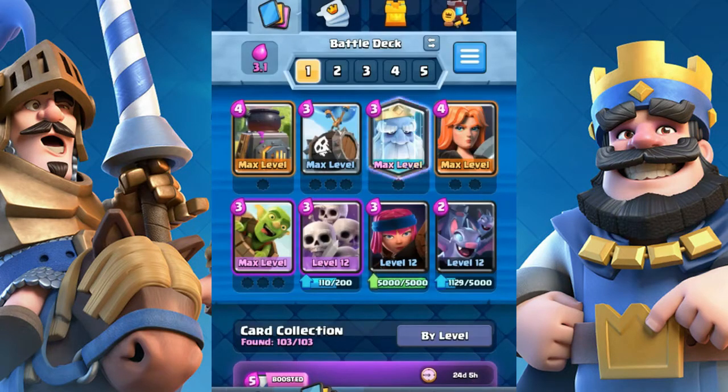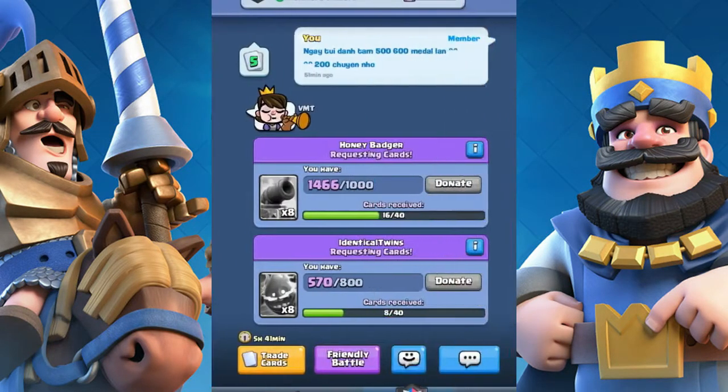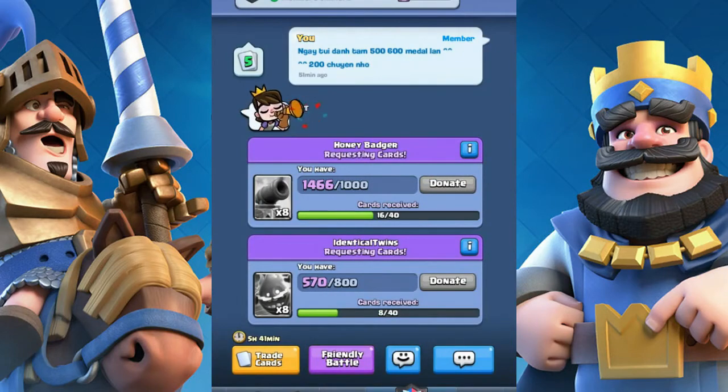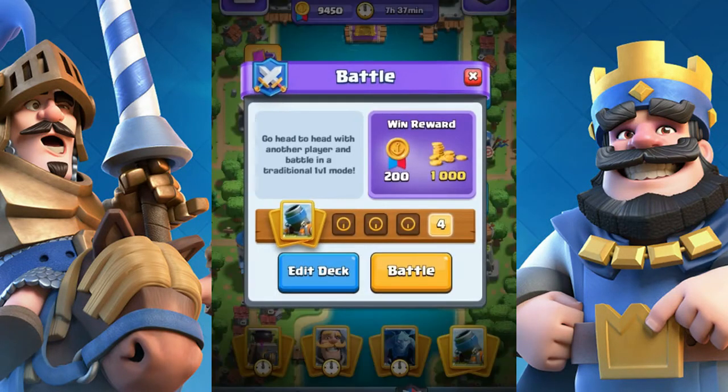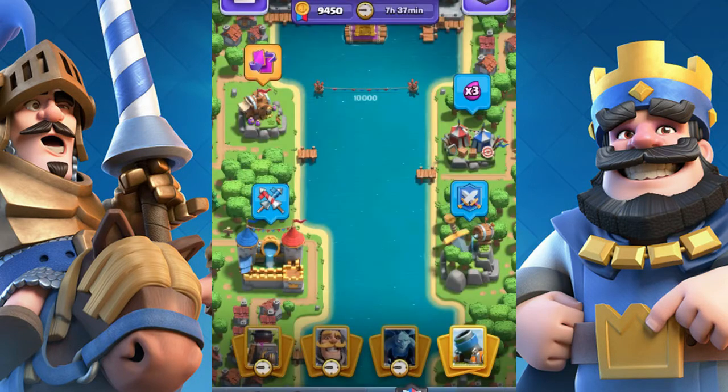Number three: clan war. You can get about 1,000 gold for a win and 4,000 gold for 4 wins a day. The tip is you should make at least 2 strong decks to get 2,000 gold — 3 or 4 decks would be even better.